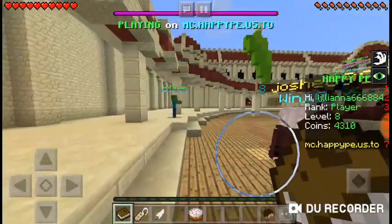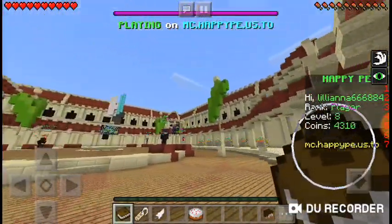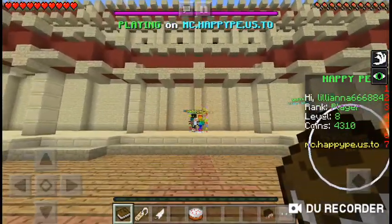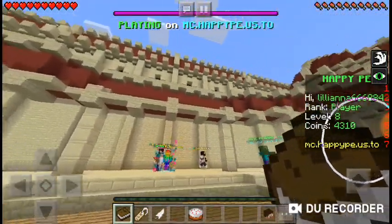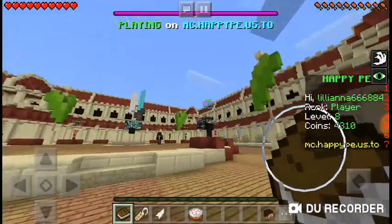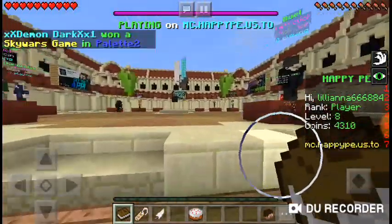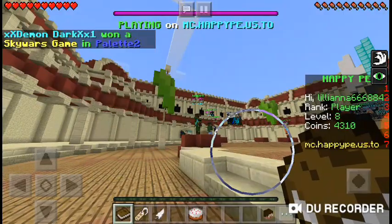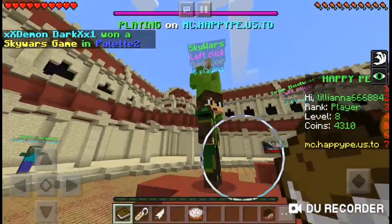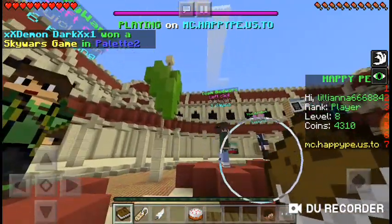So basically, this is a new layout of the lobby in Happy PE. It actually looks more like a castle than it used to. And the pictures, or the little things that are there for the minigames, or the games, whatever it's called, has changed.